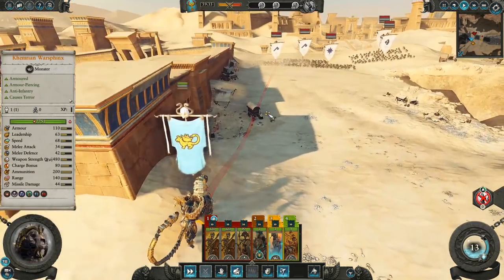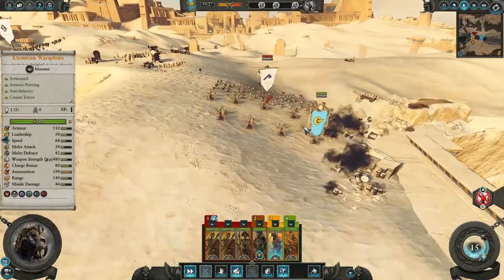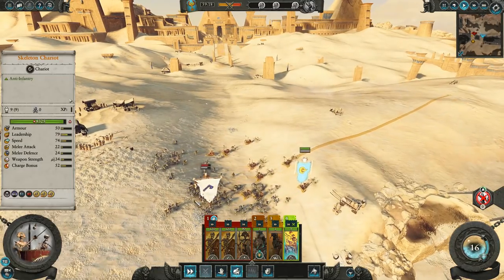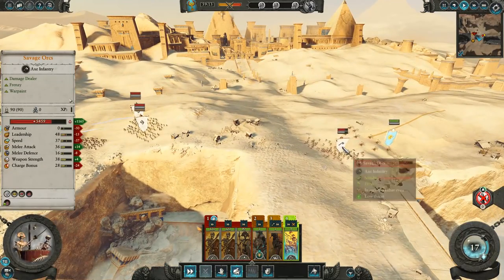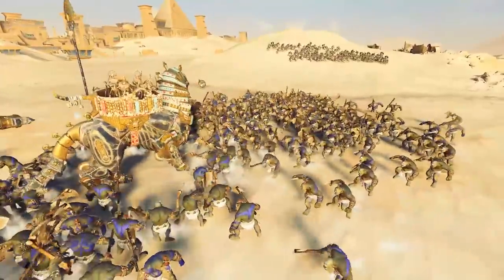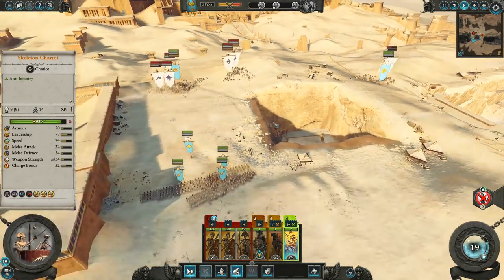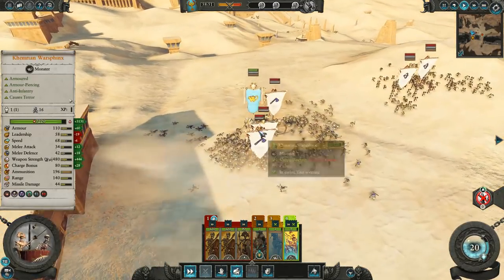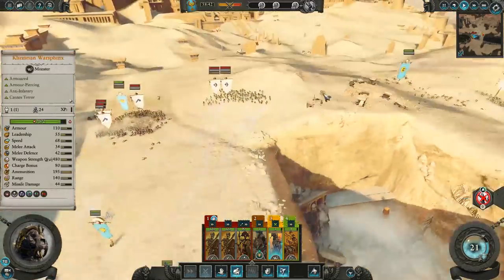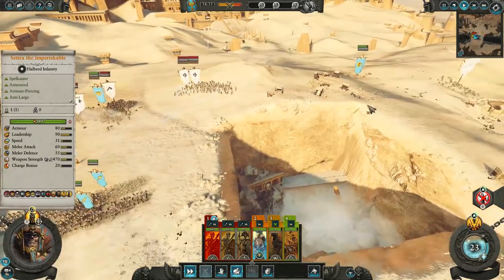The War Sphinx is galloping off ahead, and it's so hardy it's ridiculous. I'm slightly worried about my skeletons — they have a great charge bonus but need to keep pushing out. The War Sphinx is just having a wonderful time out in the desert, surrounded by Orcs, completely disrupting the line. I'll swing the chariots out and hit back again. He's caused carnage.